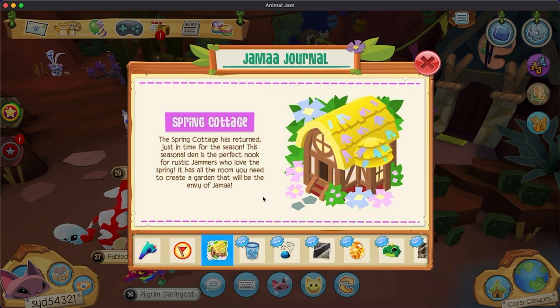Spring Cottage is here! Spring Cottage has returned just in time for the season. This seasonal den is a perfect nook for rustic jammers who love the spring. It's got all the room you need to create a garden that will be the envy of Jamaa.